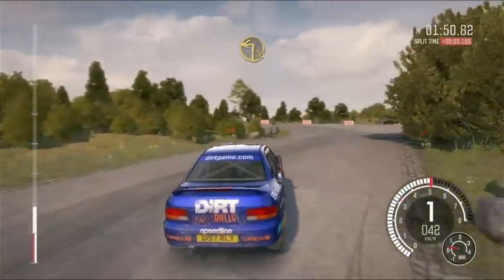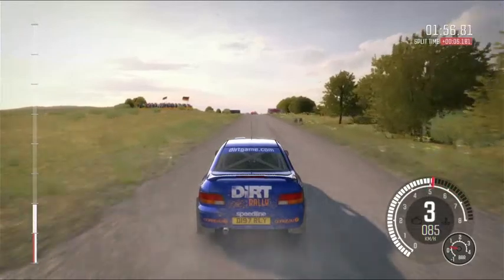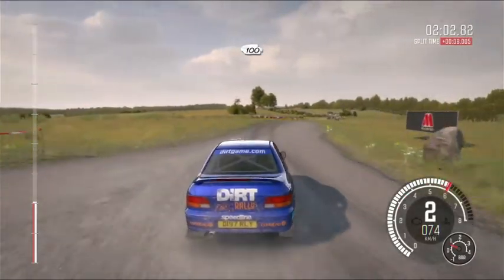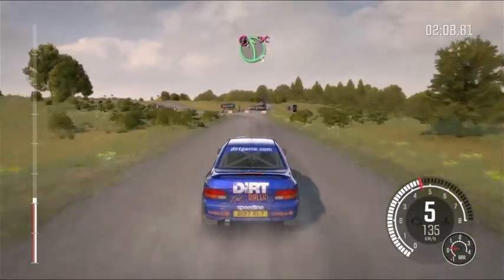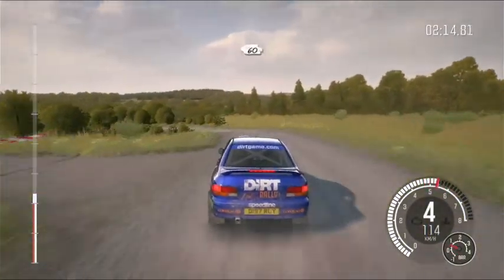Into turn square left, long. 100. Turn right 1, don't cut. 100 past junction. 60. Portion left 5 bump, don't cut, be brave. 60 crest. Right 6 past junctions. Left 3 long, don't cut. 60 keep right.